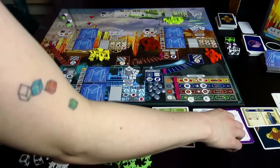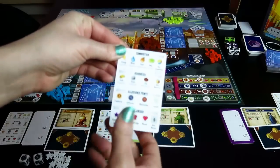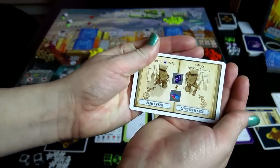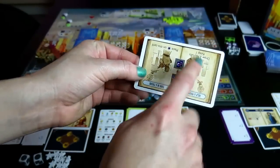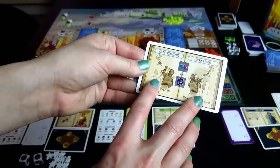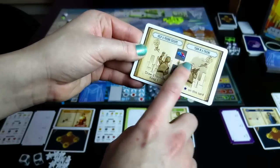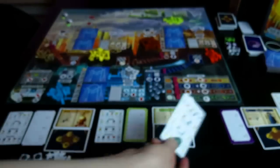Each player is then outfitted with one of these player boards, which serves two purposes. It has the list of commodities, resources, allegiance points, and miscellaneous items. On the other side, it has a moral dilemma. Once per game, instead of taking your regular action, you can choose a moral dilemma of leaning into the dystopia or fighting against it. For example: help a friend escape or turn in a friend. These are super important and can sway a game a lot.